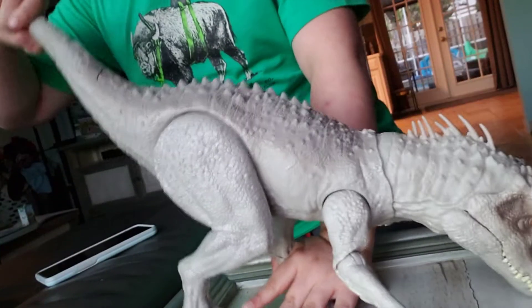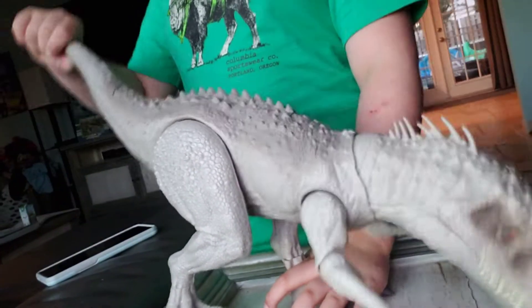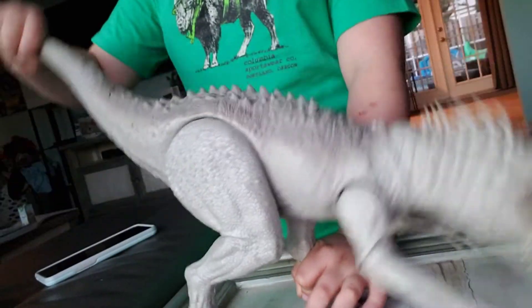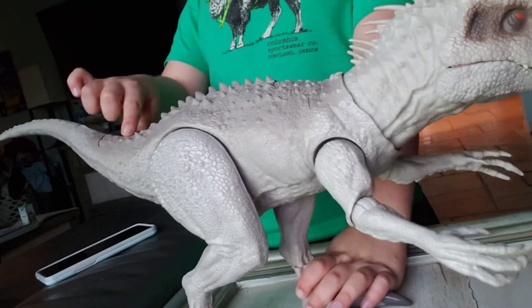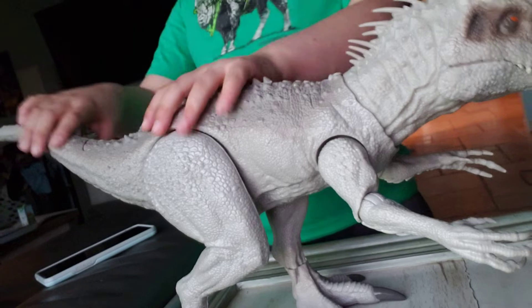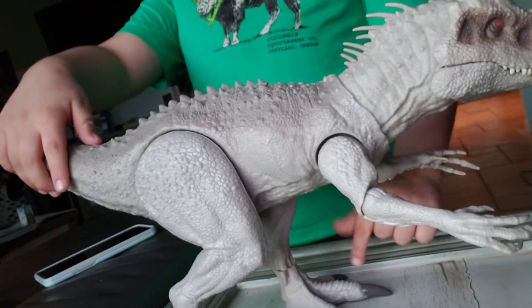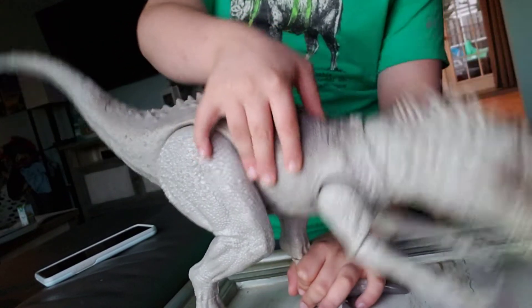The legs make it go up and down, up and down. It's kind of like the Massive Bite of Albertosaurus because there's a button on the back, but it's not totally like it because it has a tail, it's not a primal attack, it has sound, and there's the slashing feature.